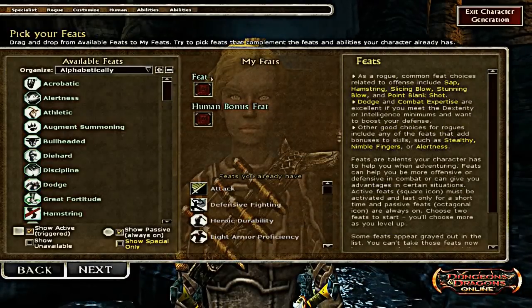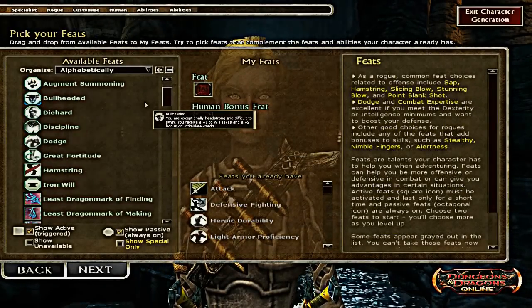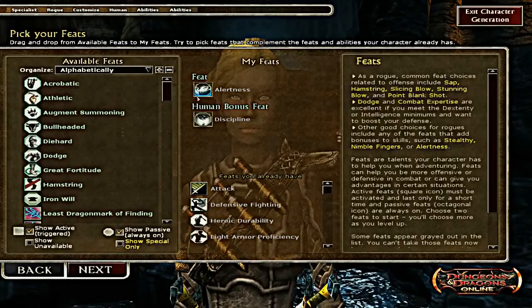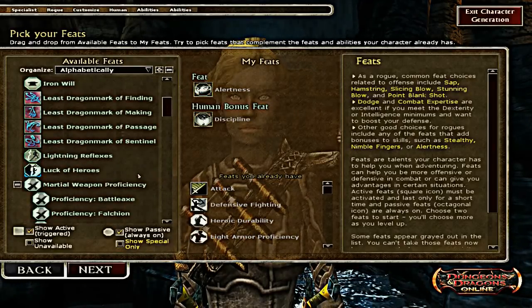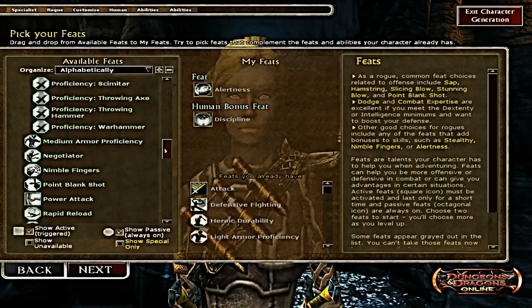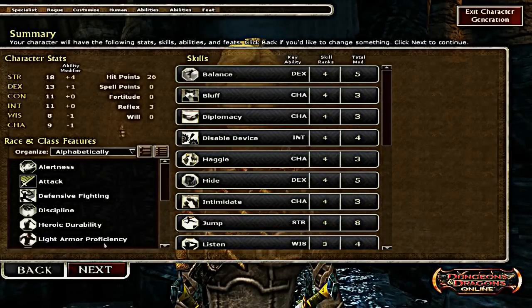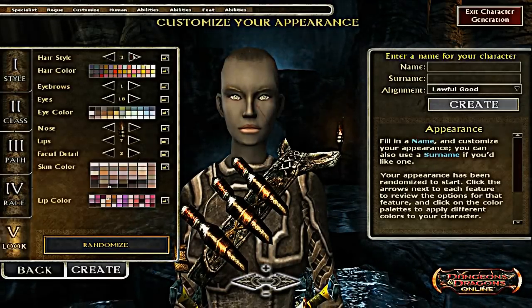Now we pick our feats, which I like to think of as somewhat like traits. Since I'm a human I have a human bonus feat. Feats are very useful in the game as they affect your role as well. If you're confused, on the right it will show you the feat and everything about it.